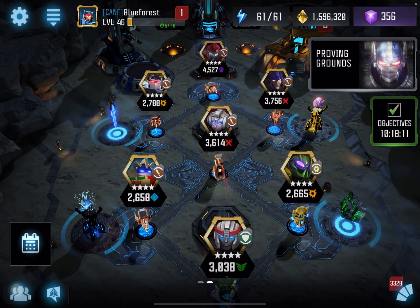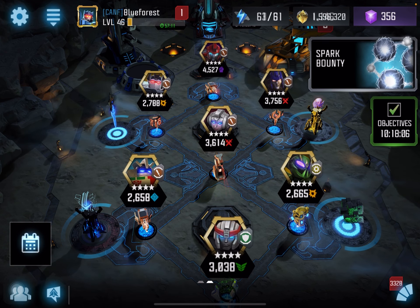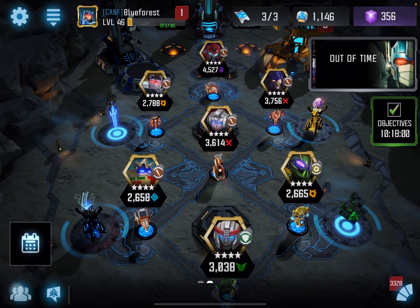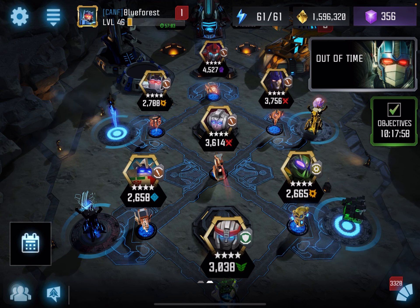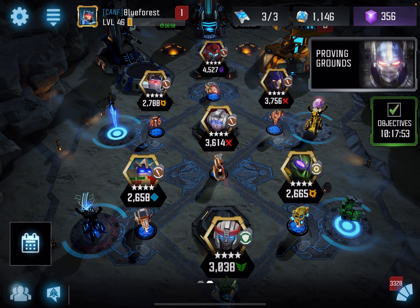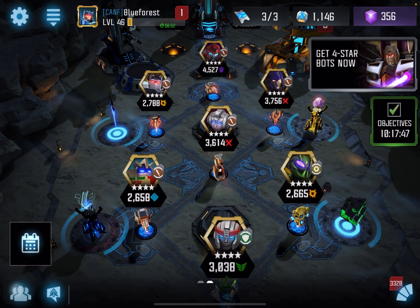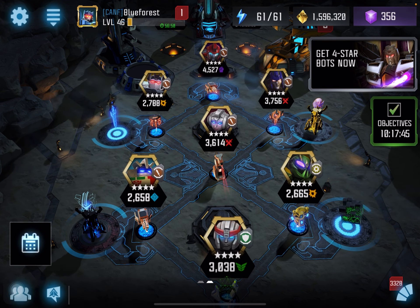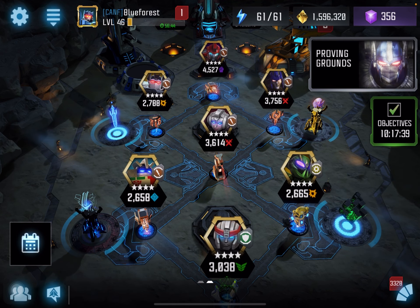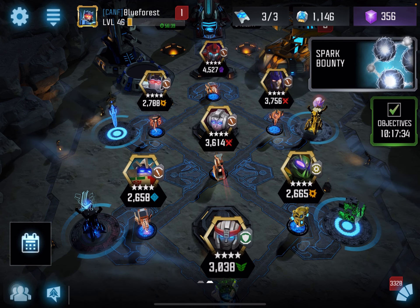For EXO, I often have Motormaster on it — like a lot of people do — because he goes Unstoppable a lot, and having the extra Unstoppable from EXO is very helpful. A lot of people have had success with Sunstreaker because he has his own Unstoppable. Tantrum is a good choice. OGM is another good choice because he often goes Unstoppable when you knock him down. You don't have to use Unstoppable bots on EXO, but it makes it a little bit more annoying and challenging for the people facing that mod.